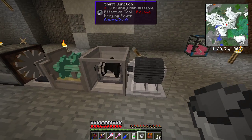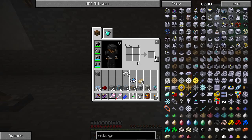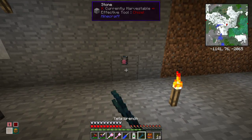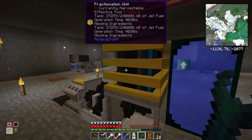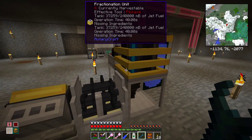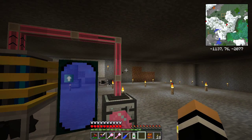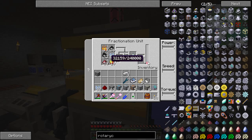These micro turbines require jet fuel, which is the other thing you're going to need. Over here next to my extractor I have this fractionation unit, which is what you use to make jet fuel. The fractionation unit needs a gas tier as an ingredient - it doesn't ever get consumed but sits there as a catalyst.